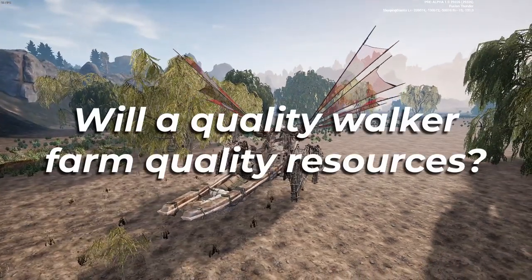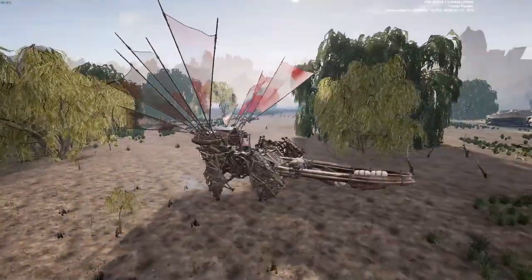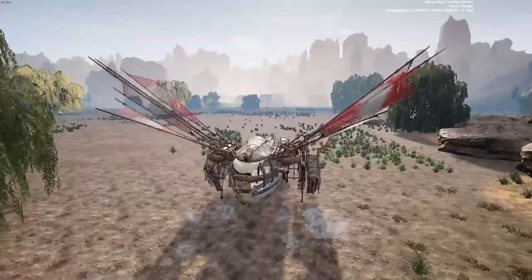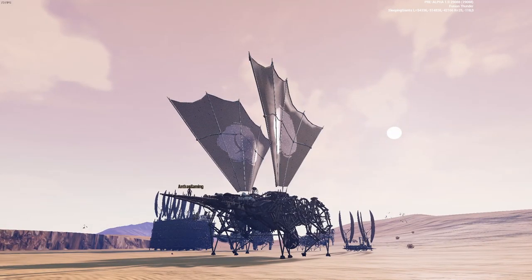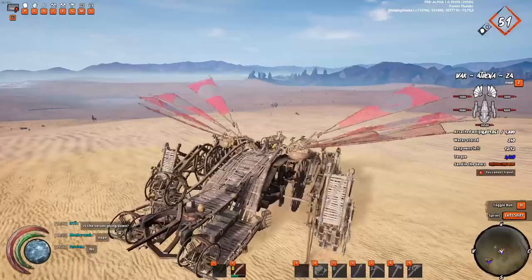Some questions you might have: Will a quality walker farm quality resources? No, a quality walker will not farm quality resources. And if you upgrade the legs with quality, it won't make a difference either. Also if you upgrade the wings with quality, you won't go faster — it will just give the wings a little bit more HP. Does a quality walker give you increased weight capacity? No, it doesn't give you increased weight. It only gives you extra module slots.